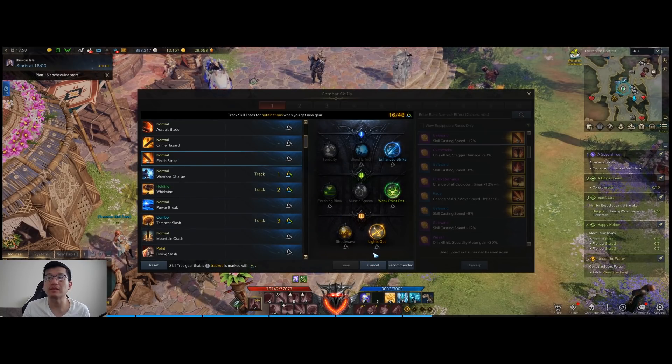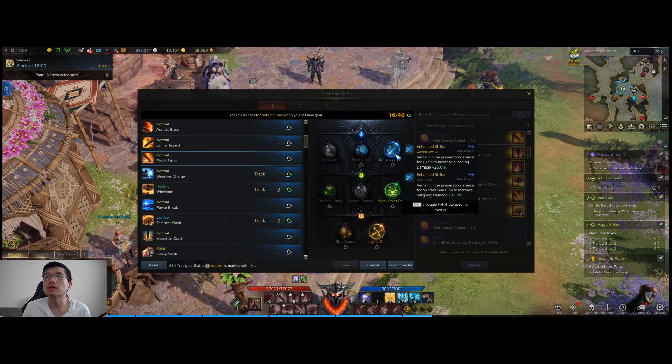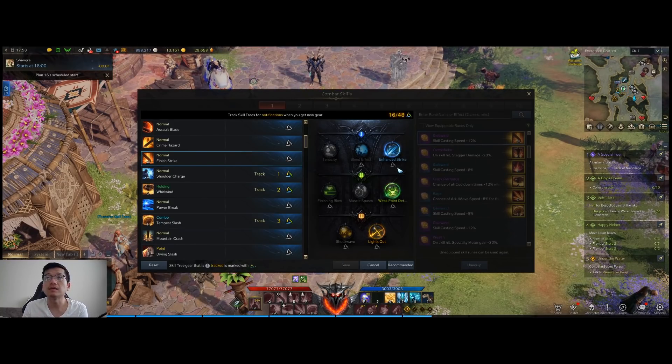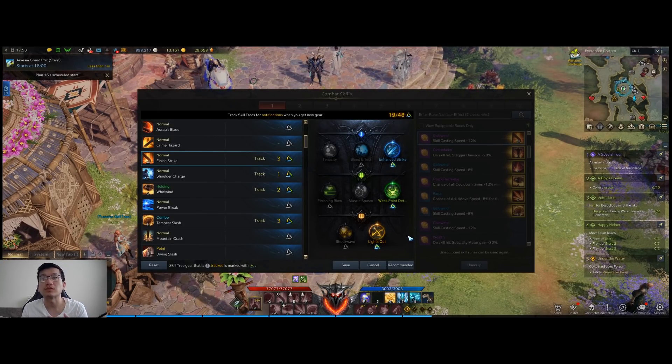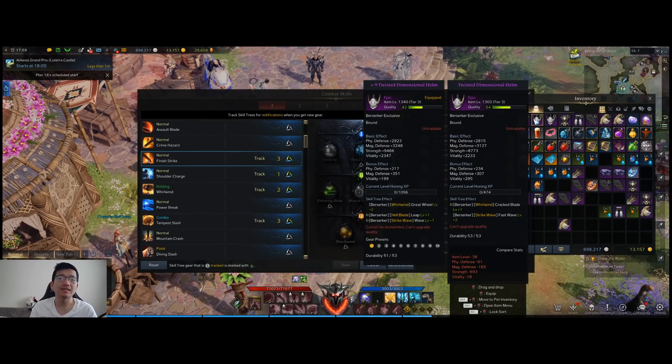Once you get into this menu from the setting button, you can click on Finish Strike, and underneath each highlighted tripod there's a symbol. You simply click the symbol and they will highlight. Once you're done, you can simply save. You should do this for all the skills that you want to have tripods for. Once you click save, you will start keeping track.